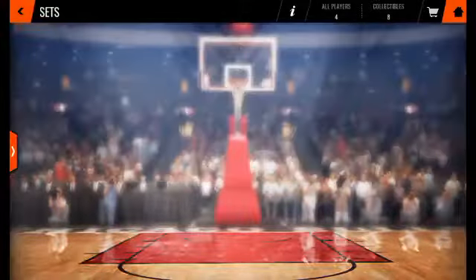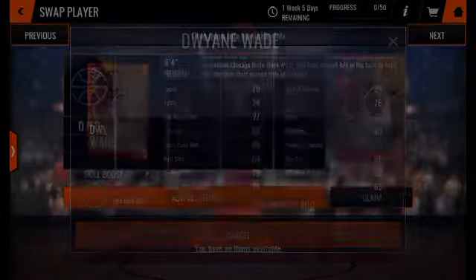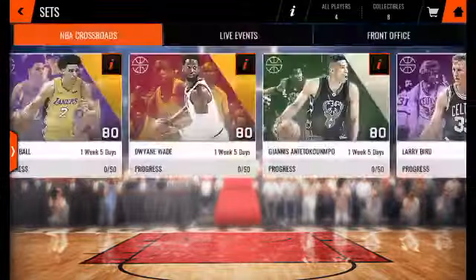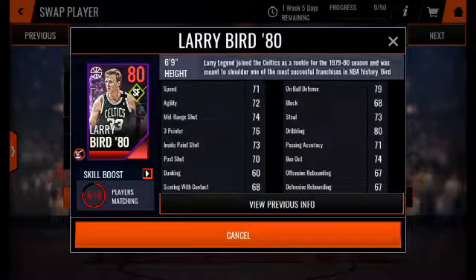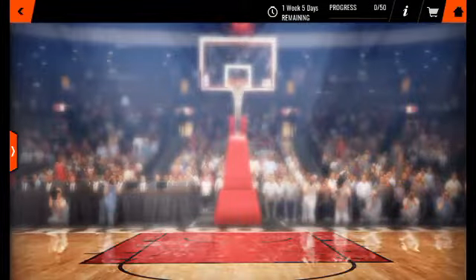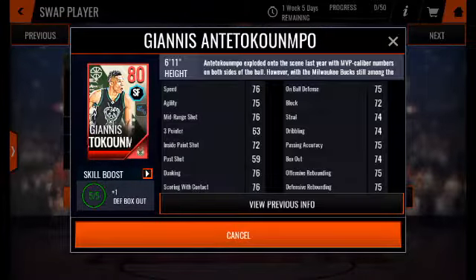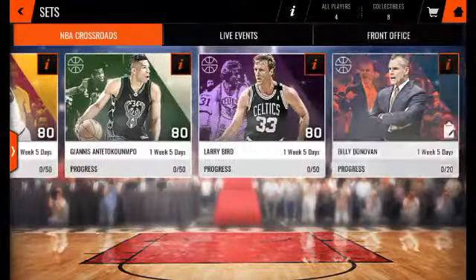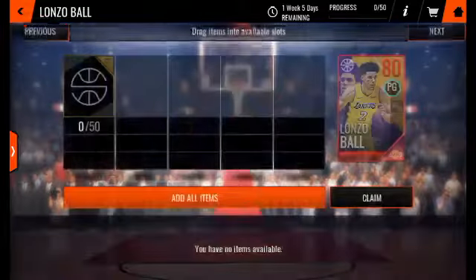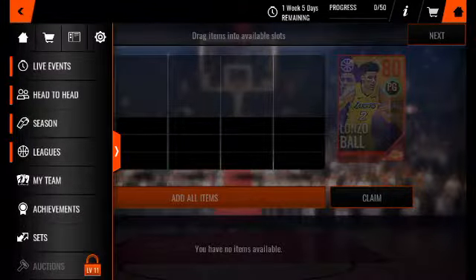I think Dwayne Wade is the fastest — he definitely was when he played for the Heat. Let me check. 70 speed? I don't get 70 speed. Okay, let's check his speed. I swear Flurry Bird has better speed — 71. How do you have 71 speed? That makes no sense. Alright, Giannis — let's check Giannis. He has 76 speed, and they're calling him the Flash. That's actually kind of funny. Lonzo — I already have this card. 73. I actually have this Giannis.